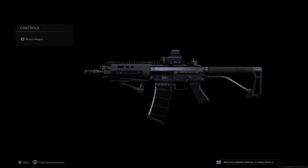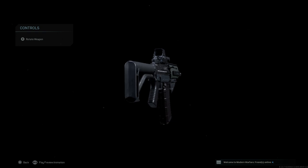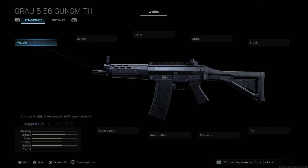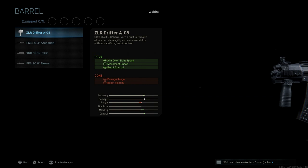Here we have our final design for the SIG SG-553. Let's go ahead and back out, strip this down to base, and build it from scratch. The first major attachment is the barrel. Some of these attachments are going to be more personal preference that you can swap out as needed, but the main attachment you need for this is the barrel.